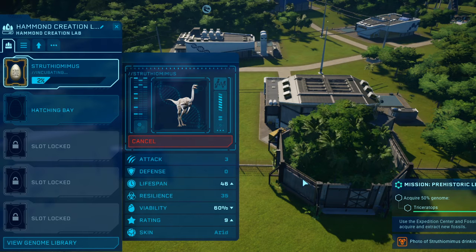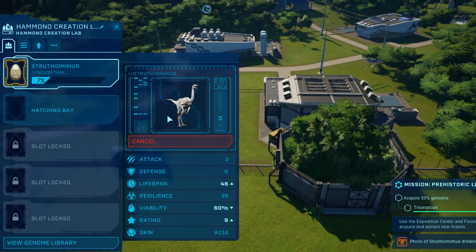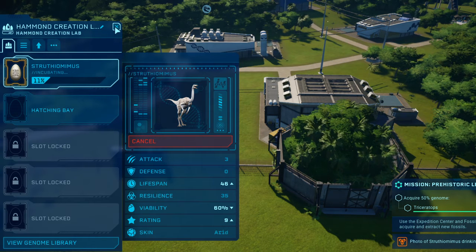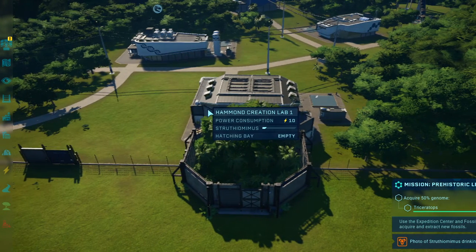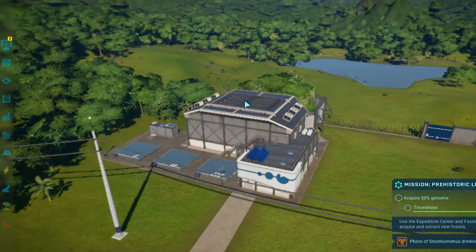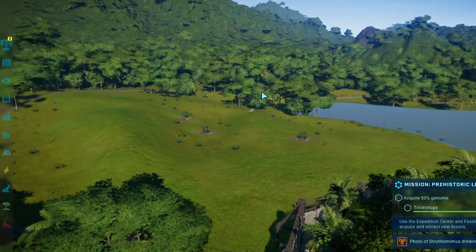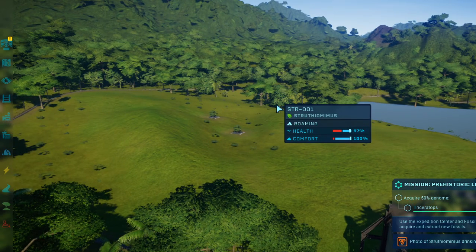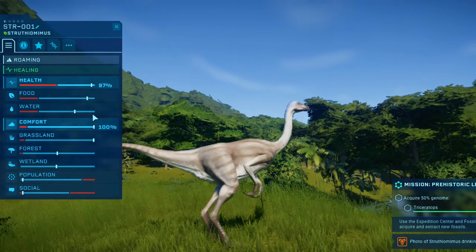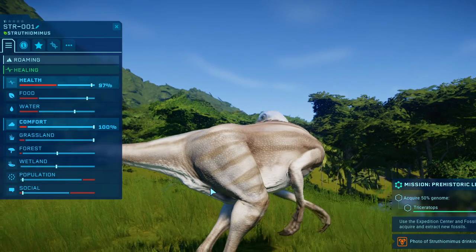Let's check up on our first Struthiomimus, because I love my dinosaurs and I don't want anything to happen to them. Struthiomimus — health is at 97%. Before, his health was at 81%.